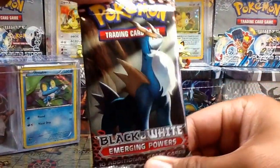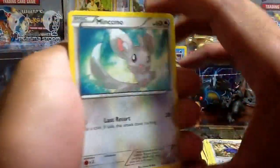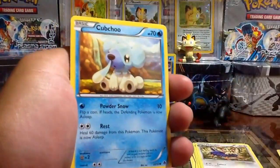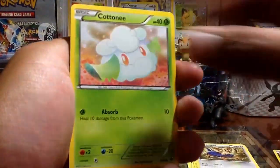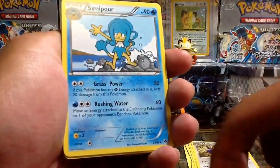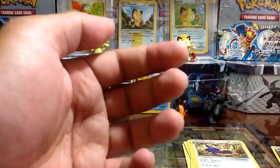Let's go ahead and open the Emerging Powers pack. So we have Minccino, Cubchoo, Ferroseed, Pidove, Conny, Throh Reverse, Simipour Rare Non-Holo. So the packs weren't really that exciting.